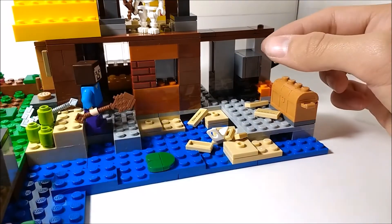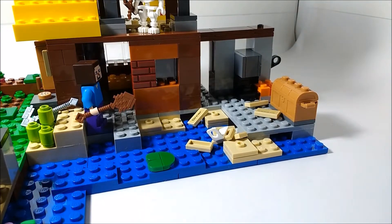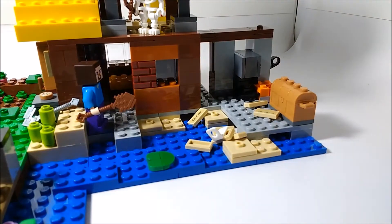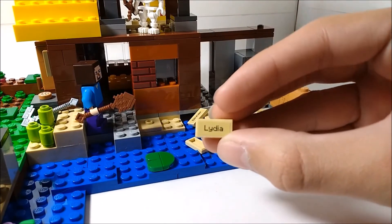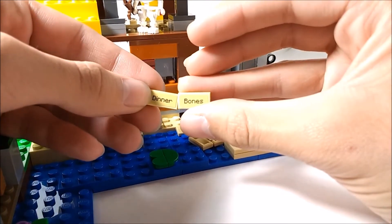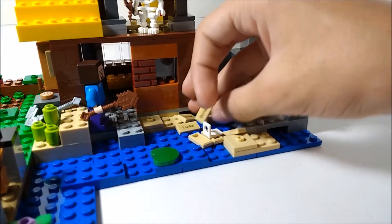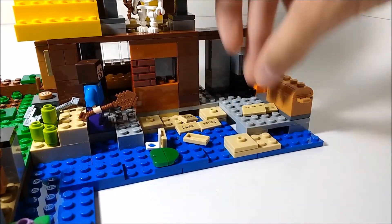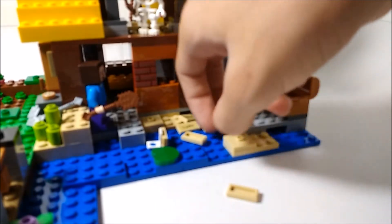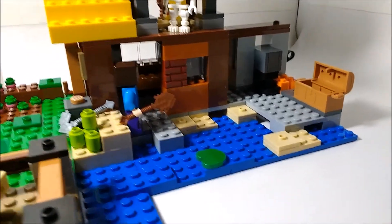There are also name tags on the pig — 'Pixel' — and on the donkey — 'Max.' Some of these name tags are actually Easter eggs. Max is a reference to one of the designers who works on the LEGO Minecraft team. Lydia is also one of the people who works on Minecraft. Dinner and Bones I think is supposed to be a reference to Dinnerbone, who also works on the Minecraft game. Some are Easter eggs, which I think is really cool.